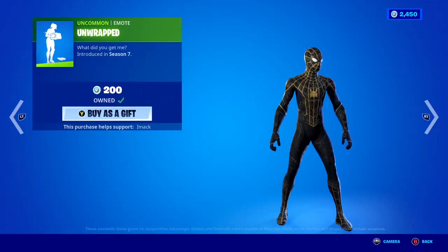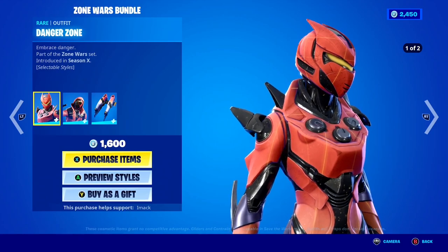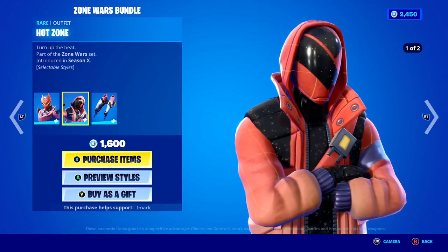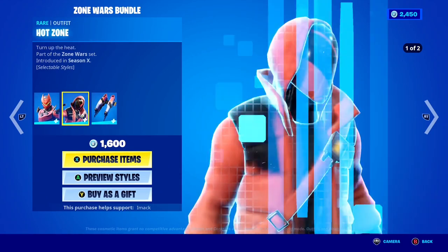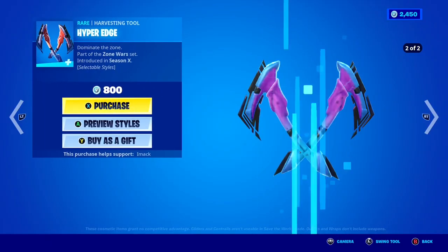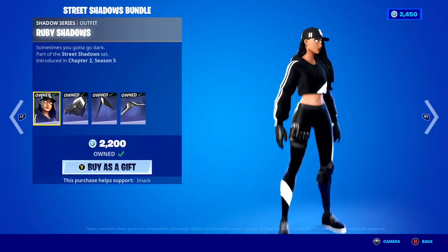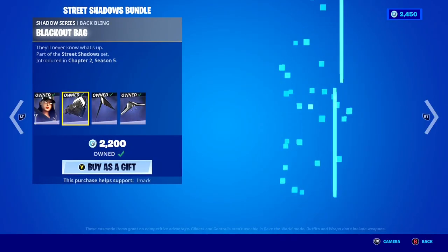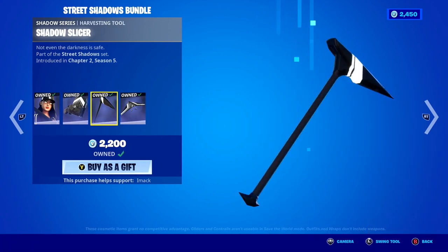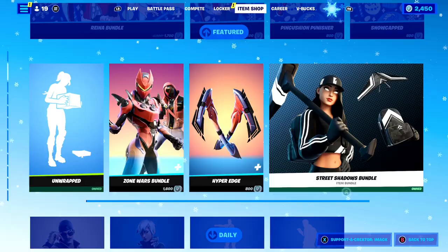Moving down, the Unwrapped Emote is back today, as well as the Zone Wars bundle, which includes the Danger Zone skin, the Hot Zone skin, and the Star Crest Flux Backbling. The Hyper Edge Pickaxe is also back with its style. The Street Shadows Bundle is back too, which includes the Ruby Shadow skin, the Blackout Backbling, the Shadow Slicer Pickaxe, and the Sky Shadow Glider — pretty clean.